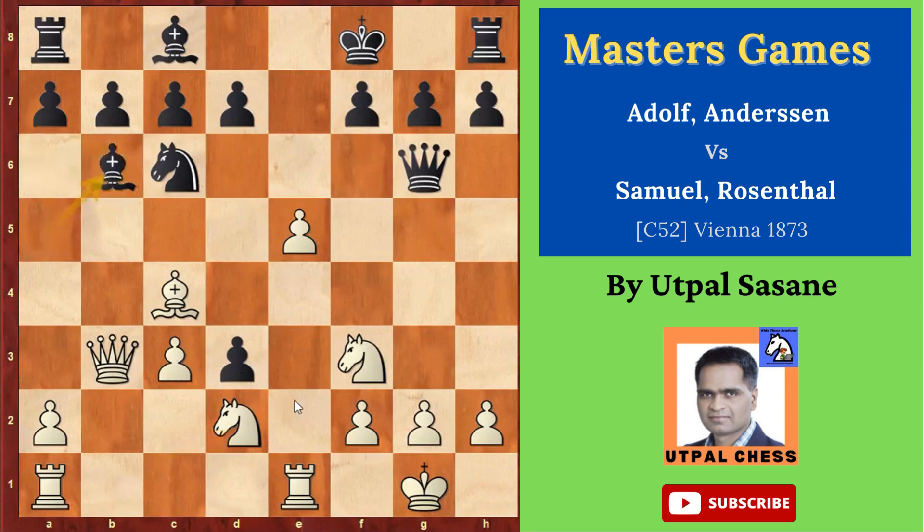The bishop was not doing anything on a5, only attacking the c3 pawn which already has support. So he moved the bishop to b6, and now he is happy that the bishop is on the same diagonal as the opponent's king. It's a good idea to have your rooks or queens on the same file as the opponent's king, or the queen and bishop on the same diagonal.